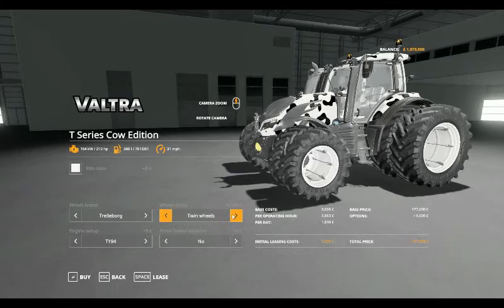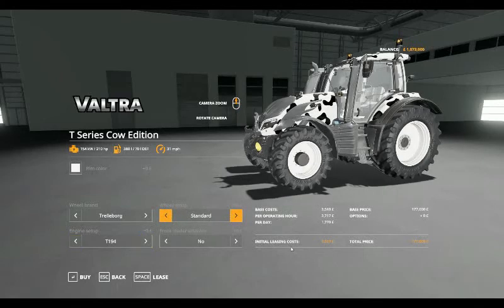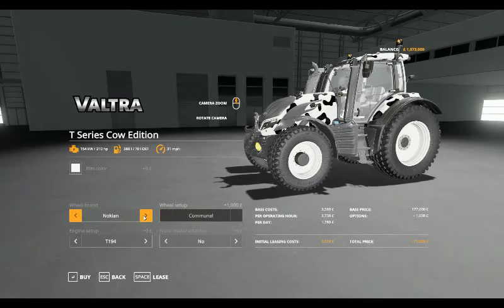We'll take it to standard and just have a look. Now you've got the base cost: £3,540 per operating hour, £3,717, £1,770 per day, initial leasing cost of £9,027, and it's £177,000 to buy. With the Nokkians it adds £1,000 to the price.